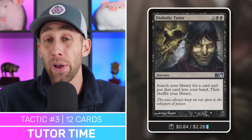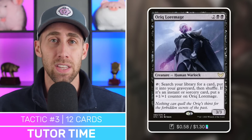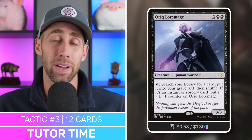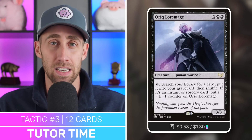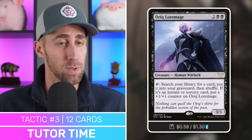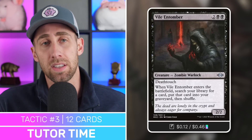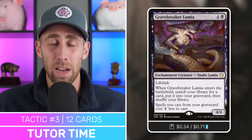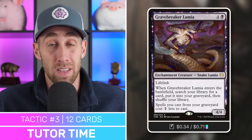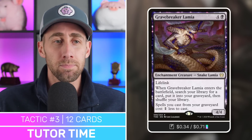Next, Diabolic Tutor — just a standard go-get-whatever tutor. Then Auric Lore Mage — tap, search for a card, put it in your graveyard, then shuffle. This is a repeatable way to get things into our graveyard to set ourselves up with our commander's ETB. Get the Binding Blade into your graveyard, have your commander ETB, get it directly into play, then maybe attach it to your commander and hit someone in the face. Moving on, Unmarked Grave — basically the same thing but a one-time effect. And Gravebreaker Lamia — ETB, go get something, put it in your graveyard. Spells cast from your graveyard cost less, which could come in handy.